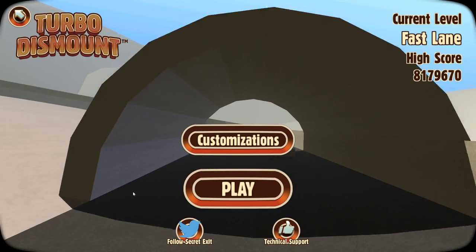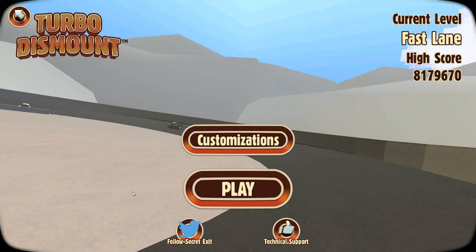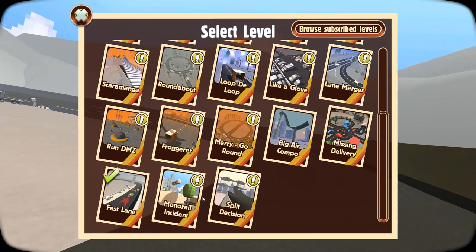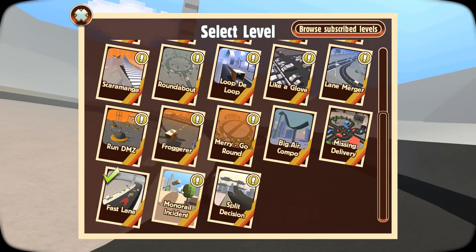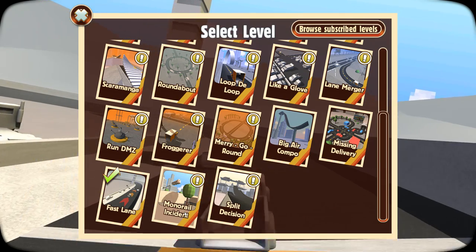Hello and welcome to the show. I'm here on TurboDismount looking at the final couple of levels from the recent update. The first one we have got is Monorail Incident with a flying train. A picture that has a flying train is normally quite a good sign for a level.